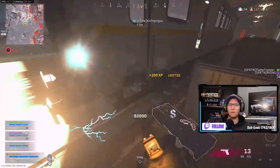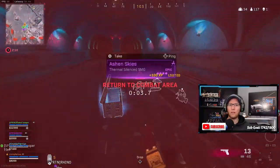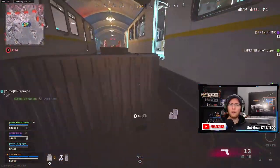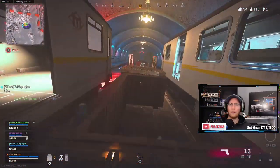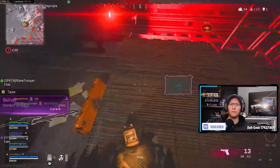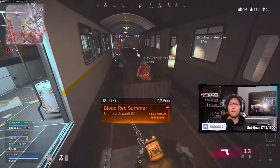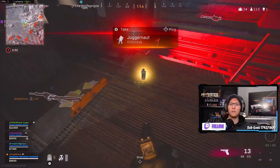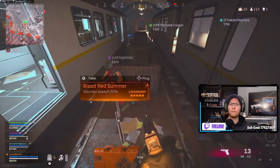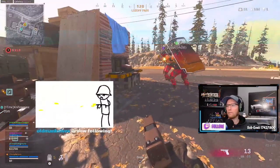There's one right here — oh there's a UAV right there, I'll grab it. Oh no, I can't grab it. Use the UAV, use it, use it! Need recon to mark the area. How do you redeploy again? All right, about to drop — headed your way. The cool guy club!